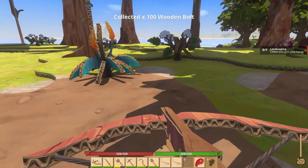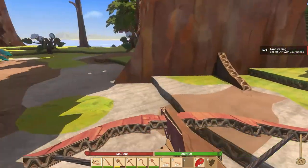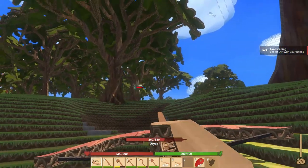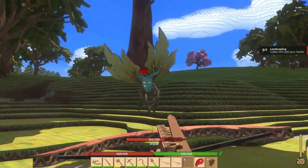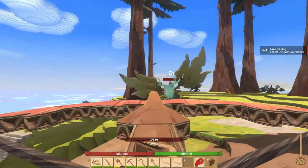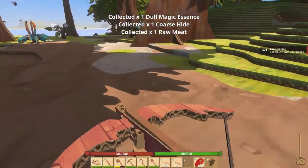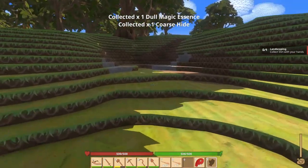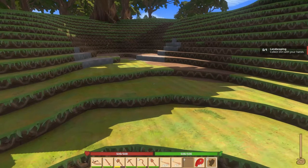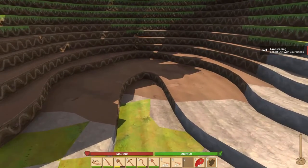We got the dryad with the crossbow. We got some more meat and some hide. Let's go ahead and empty our hands. In games that have hot bars like this, if you make F to empty your hands, you're doing it right. I absolutely hate having to hit zero to empty my hands — I think that is the worst thing to do.